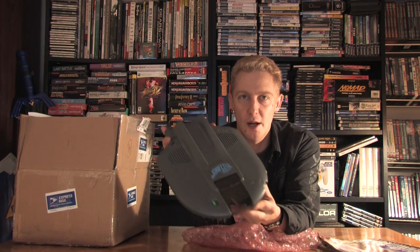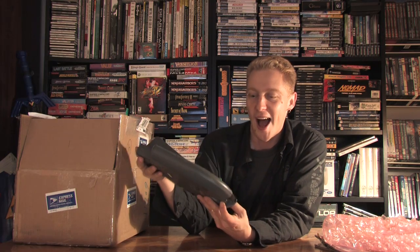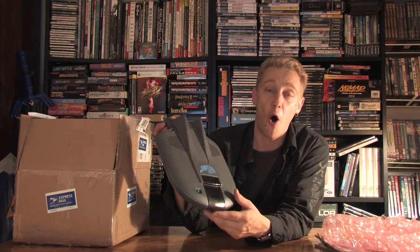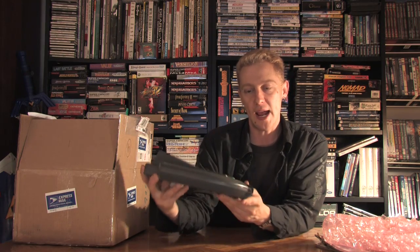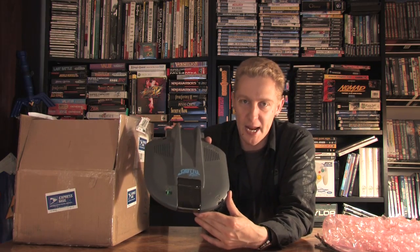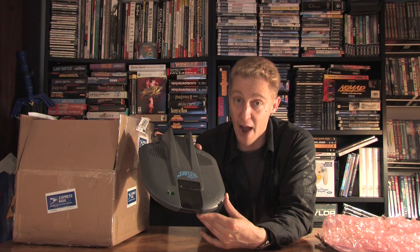Let's have a look. Here is the PC Engine Shuttle. All this is, is a PC Engine, but it's shaped like a shuttle. And I think it's really cool. All it plays is HuCards — you cannot attach a CD-ROM attachment to it. You can only attach a booster pack for backups. It was basically aimed at a younger audience in Japan, and it flopped. But by flopping, it became very hard to find.